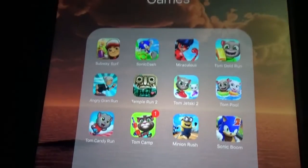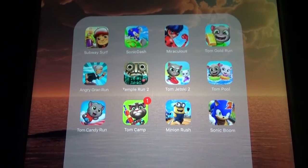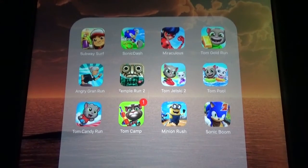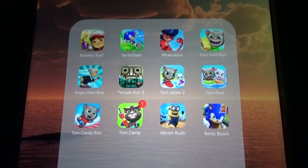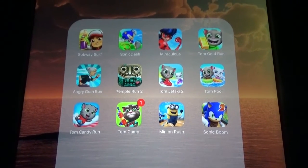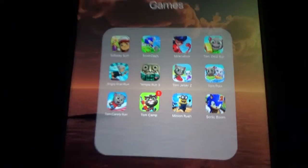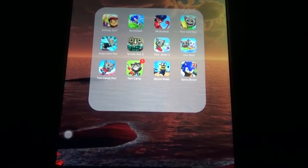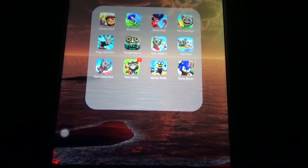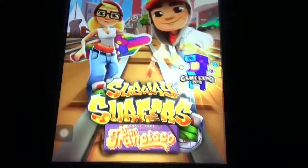In this video I'm going to show you the currency in all these games: Subway Surfers, Sonic Dash, Ladybug, Talking Tom Golden, Angry Gran Run, Temple Run 2, Talking Tom Jet Ski 2, Tom Pool, Tom Candy Run, Tom Camp, Minion Rush, and Sonic Boom. The currency means the things we need to collect and use for buying characters and other things.